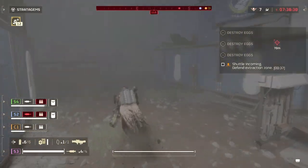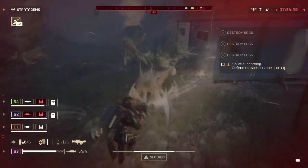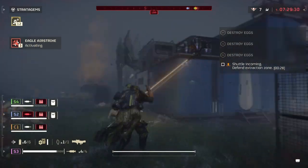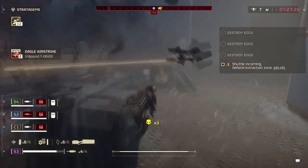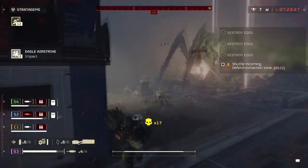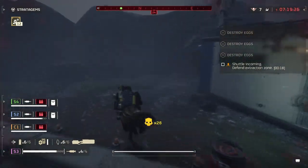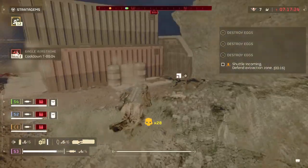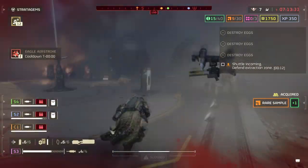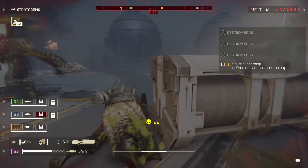A good example: use your main primary to deal with minor enemies as normal, until you face a bile commander or charger. At that point, you can dump a few rounds into them, switch to your laser cannon or Quasar Cannon, and finish them off. Such a move is both handy and powerful when facing multiple types of enemies, and you don't want to use your orbital stratagems to deal with them. Of course, when facing a bigger threat, that's when your Orbital Laser, Eagle Airstrike, and Quasar Cannon come into play.